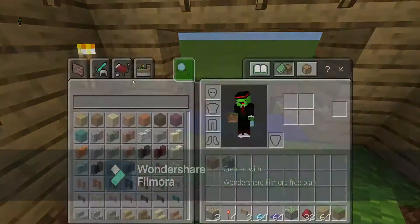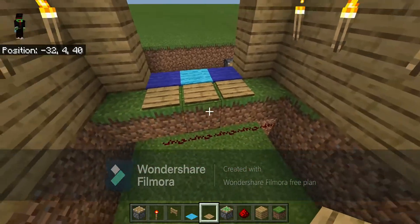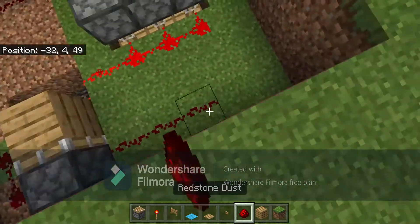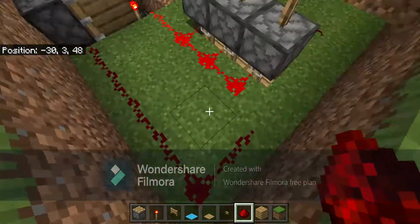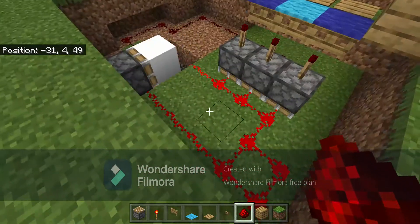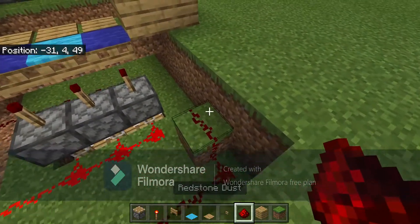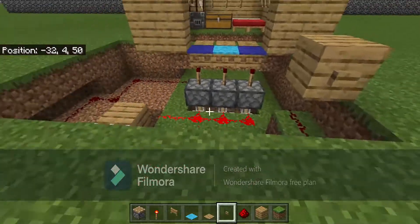After you complete this, place your pressure plates and step on them - you'll be able to go through. Then set up a redstone line going this way, but make sure it doesn't connect with the other redstone line. You don't want it to create a redstone clock and cause an infinite loop.